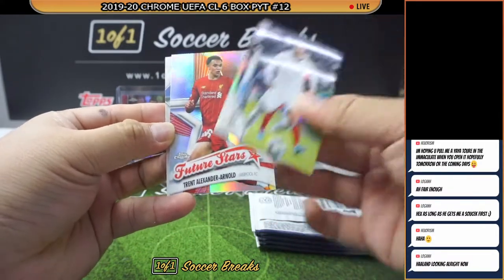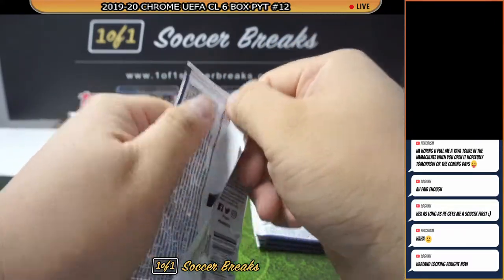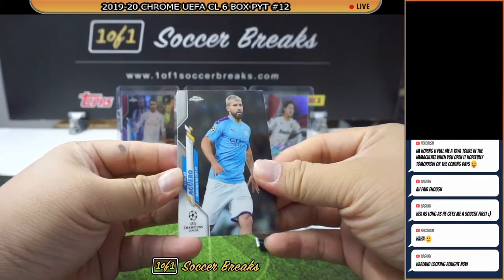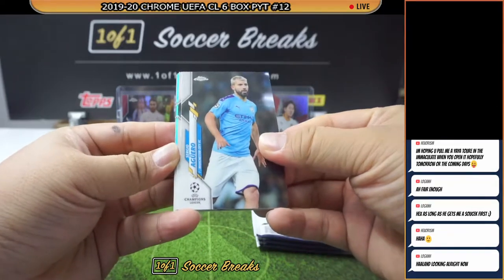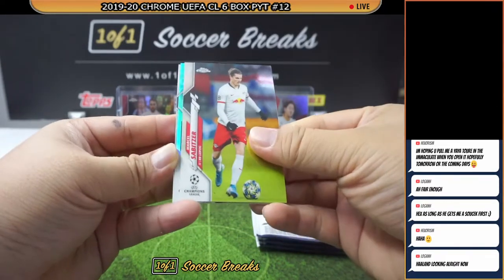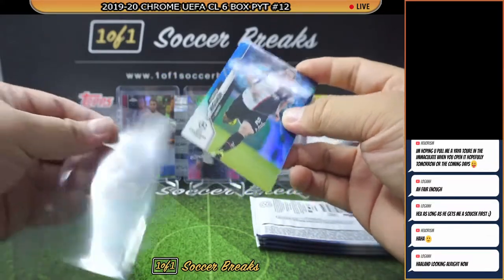Lamella, Arnold, and Sancho. Haaland looking good. Guys are fighting about what I'm gonna pull tomorrow — let's hope we can fill it so we can break it. Higuain Blue Bubbles for Juve.